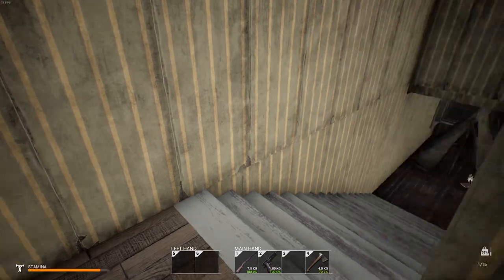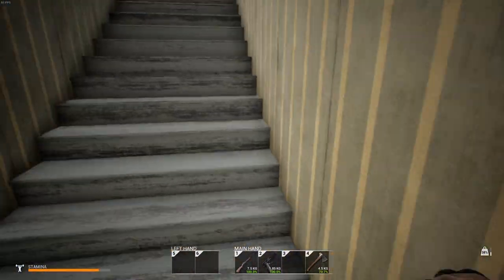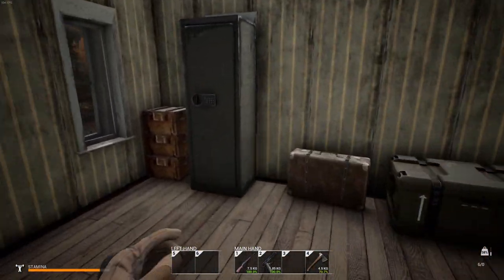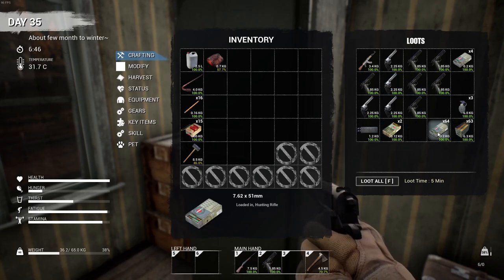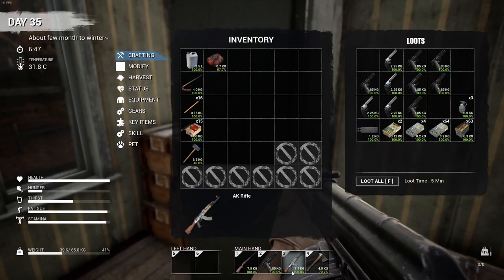I don't think we're going to need any guns. Let's check the ammo — we have six bullets, so we don't have a lot of ammo to waste. The AK doesn't have anything in it; it's completely empty. We'll put that back up.